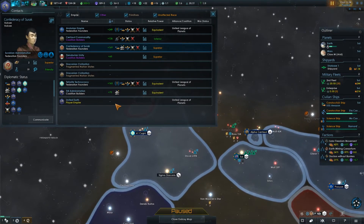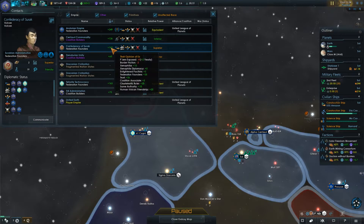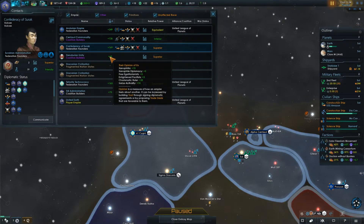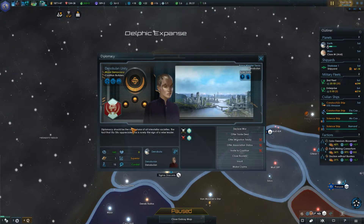Let's see how they like us. The Andorians really like us. The Denobulans don't like us — well, it's not bad. Let's see what we can do with them. None of these starters are available. We can't give them association stats or invite them to a coalition.